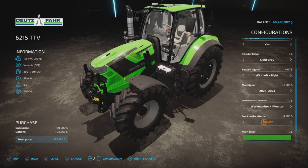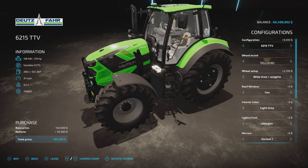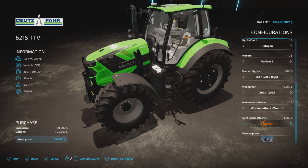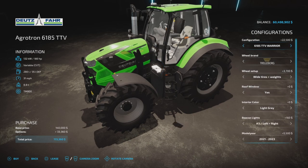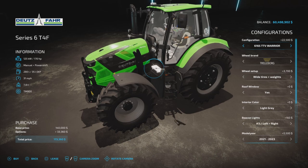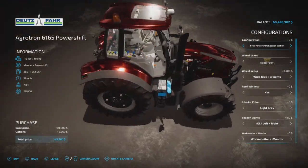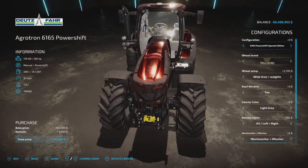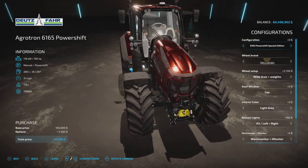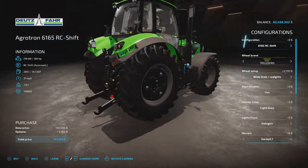Monitors: none, work monitor, I-monitor, or both. Front loader quick hitch. Main color option — if you chose the Deutz-Fahr Warrior you get a color option, but if not you don't get a color option. Interestingly there's a red one — I've never seen red on the Deutz before. Power shift Special Edition, and as you can see they all come standard with the three-point front and rear.